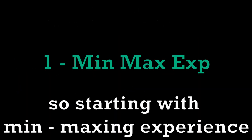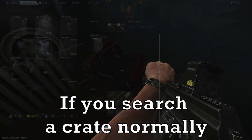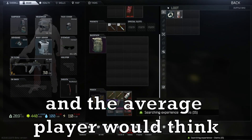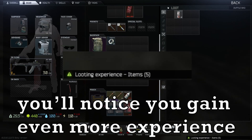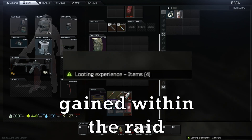Starting with min-maxing experience. You can do a certain trick to gain more experience than usual. If you search your crate normally, you gain regular experience — the average player will think this is standard, which is true. However, if you take those items out of the crate, you'll notice you gain even more experience, and that experience contributes further into your overall experience gained within the raid.